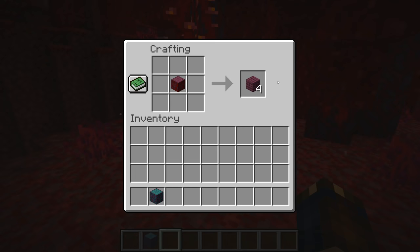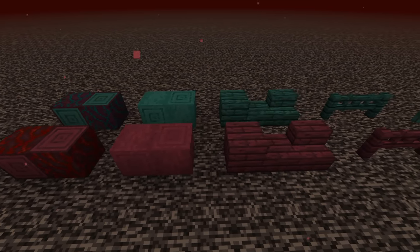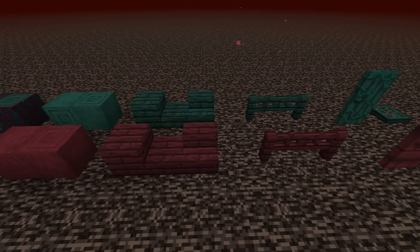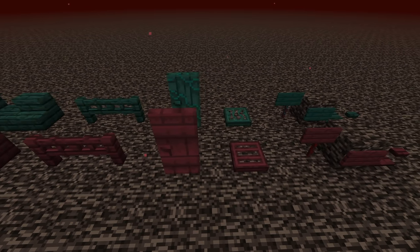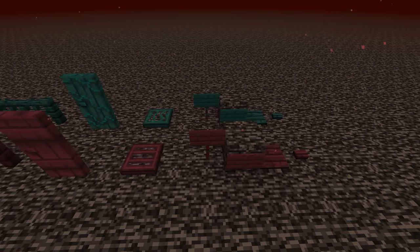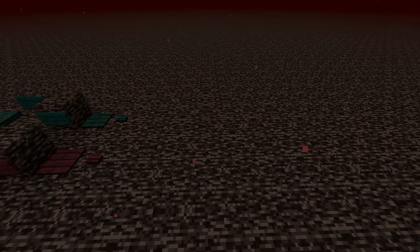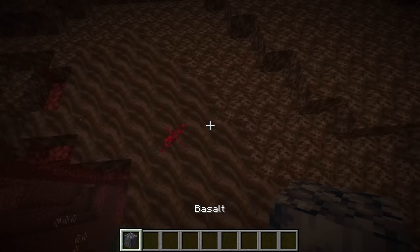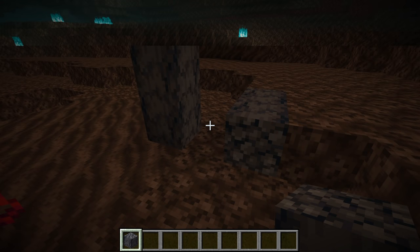There are two new wood-like materials: crimson stems and warped stems from the huge fungi in the forest biomes. These work like wood in almost all aspects — a few things are missing like the bark-only block and boats — but you can craft planks, strip them, and craft buttons, doors, trapdoors, fences, fence gates, and everything else you can make from regular wood. Another new block is basalt, found in the pillar formations in the Soul Sand Valleys, and once mined you can also place it sideways.